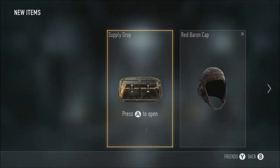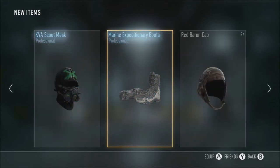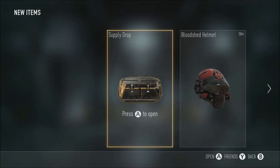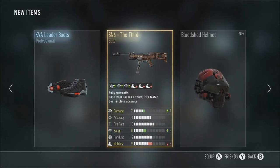Another singular supply drop. How many singulars am I actually doing? Two professional gears — I already have that, bad. Another singular supply drop here. I just don't think I have the patience to carry more than one or two. Let's see what we get — KVA Leader Boots, SN6 for third. Already got it, but oh well.